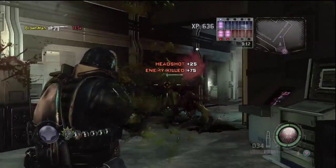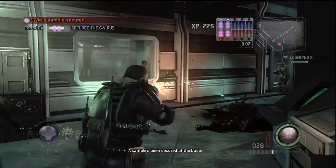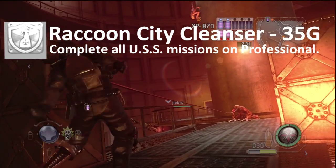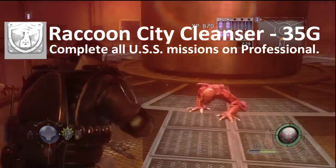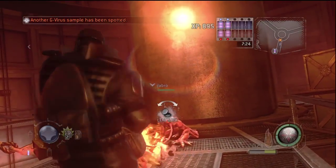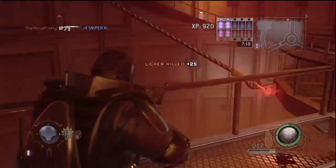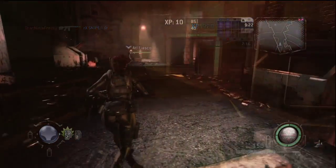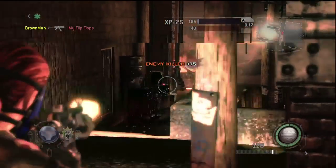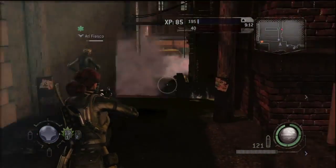Let's talk about some achievements. This game has the standard beat-the-story achievements — complete missions 1 through 7 and all that. Then you have to complete all the USS missions on professional. If professional is anything like Resident Evil 5, it's going to be relentless — you got shot like twice and you were dead. You can level up your character and then go back and redo earlier missions, so if you get three friends with maxed-out characters, it shouldn't be too bad.